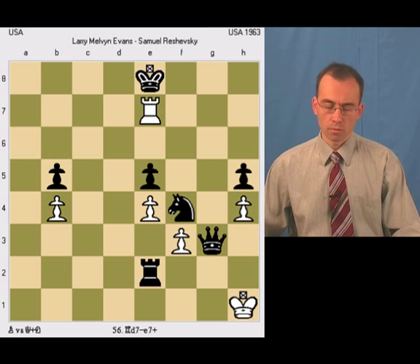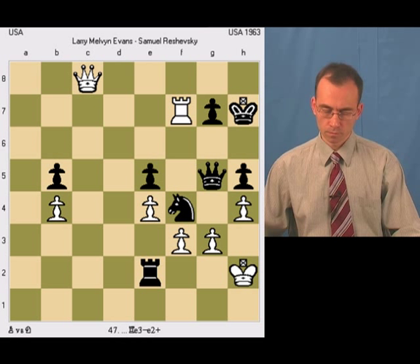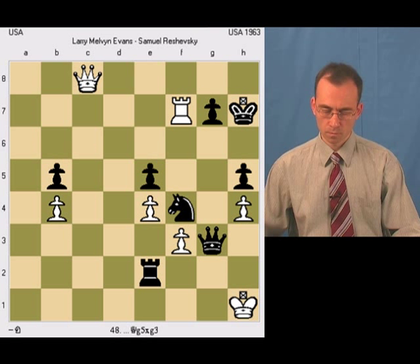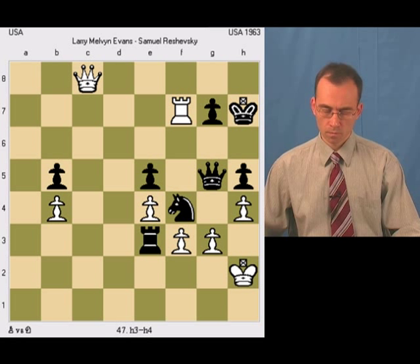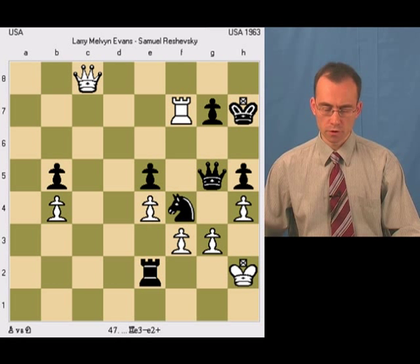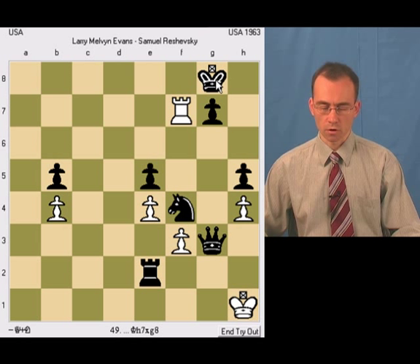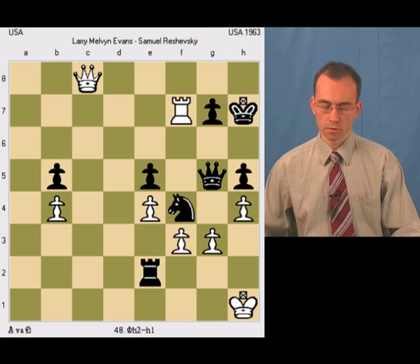Let me show the correct way to proceed for black. Let's go back and start from this position. It's white's move; white played h4, black played check, white played King h1, and then black played queen takes pawn — that was the mistake, because white can force a stalemate.